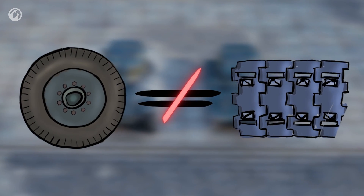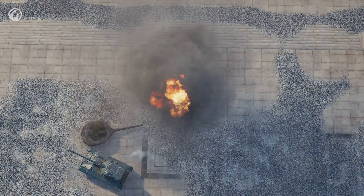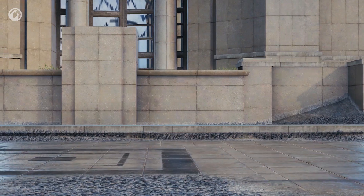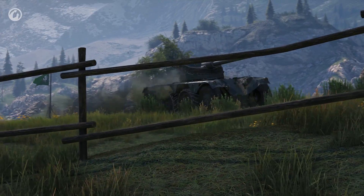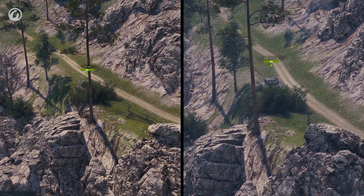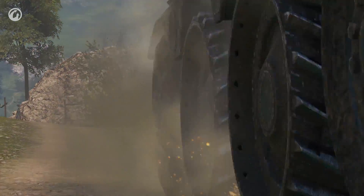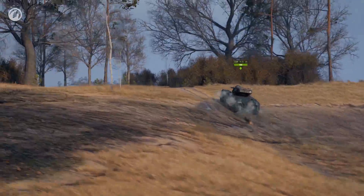Wheels are not tracks. Wheeled vehicles are very much unlike tracked ones, so much so that wheeled vehicle players will have to learn to drive again. One of the most obvious reasons is the inability of wheeled vehicles to turn around in one spot. We drive up to a position, back up, go forward, turn the wheels the other way, repeat the maneuver — and it takes forever. These wheelers can't turn around in one spot.